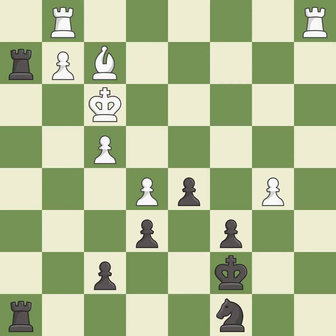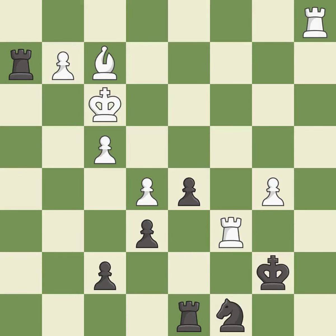A very strong play — it is excellent. This defends the attacked pawn — it is best. One of the best moves — it is excellent. That was a free pawn — it is good. This evades the check from the rook — it is good. This doubles the rooks onto a single file, which allows them to team up to create threats — it is excellent.